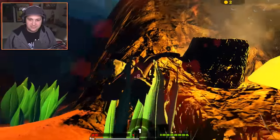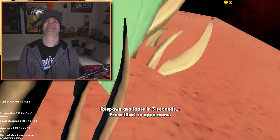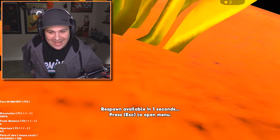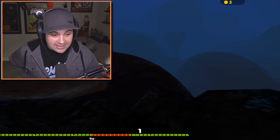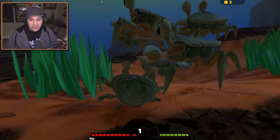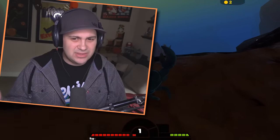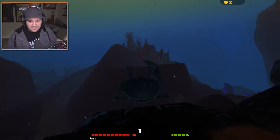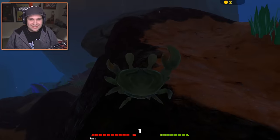Oh, we're dead. We're so dead. Life as a crab is not easy — I will tell you that right off the bat. Let's try again. We're really trying to get to that thing with the sting ability. I want to get 15 coins, but we're going to have to do a little bit better than we did in that last round.